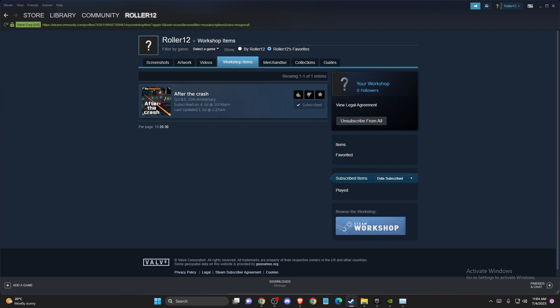If the problem persists, another thing you can do is update Steam. On the top left corner, click Steam and then go to Check for Updates. Make sure your Steam client is up to date.